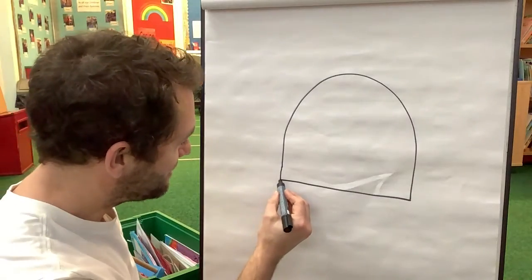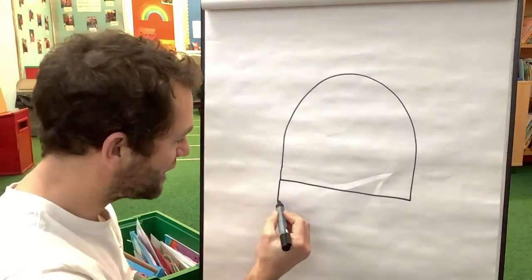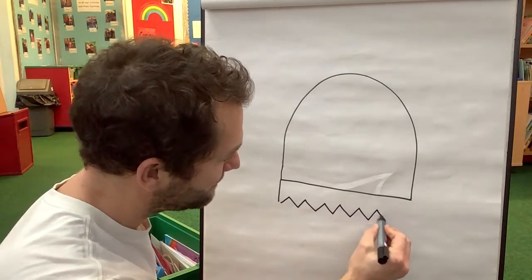Next we're gonna do his — he's wearing a little pair of shorts. They've got a jaggedy end like this. Zigzag lines for his shorts.